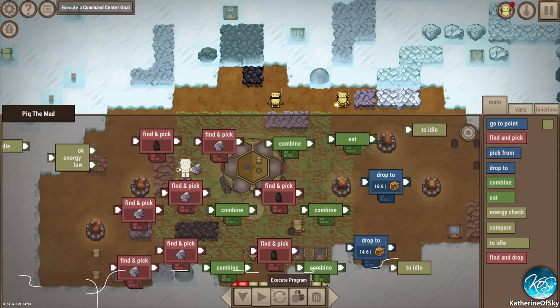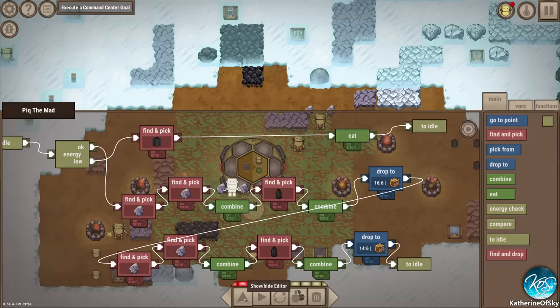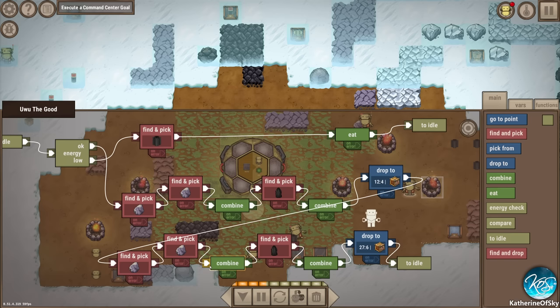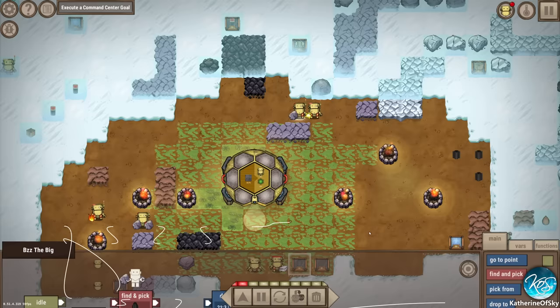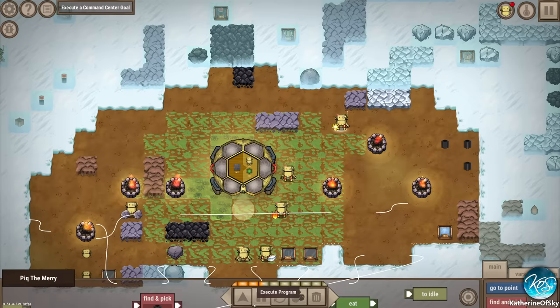Let's do Peak the Mad. I'll get rid of this - just find and pick coal brick, then eat. That's easy. That's Peak the Mad, then Uwu the Good - find and pick coal brick, then eat. And then Biz the Big - find and pick coal brick then eat. I don't know if anybody's still making their own food. Peek the Merry - you are. So find and pick coal brick and eat. Now they're all sorted out. I should make that a function.